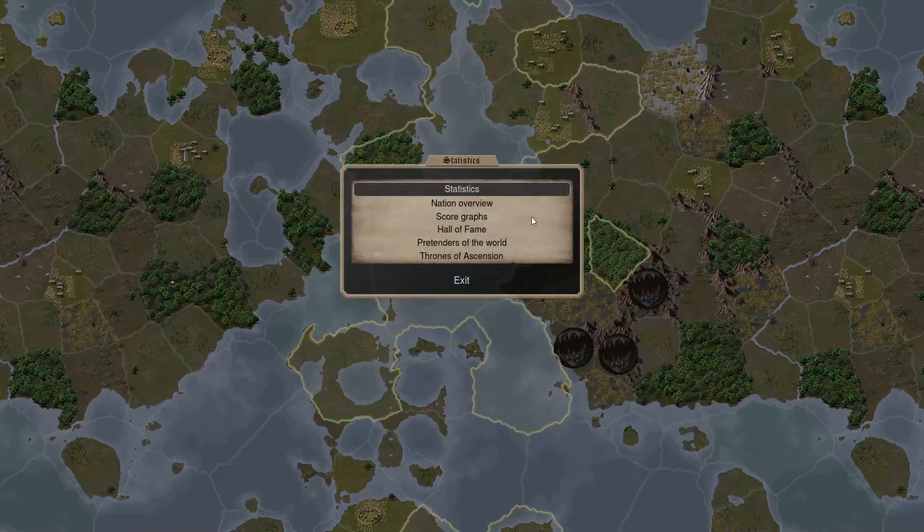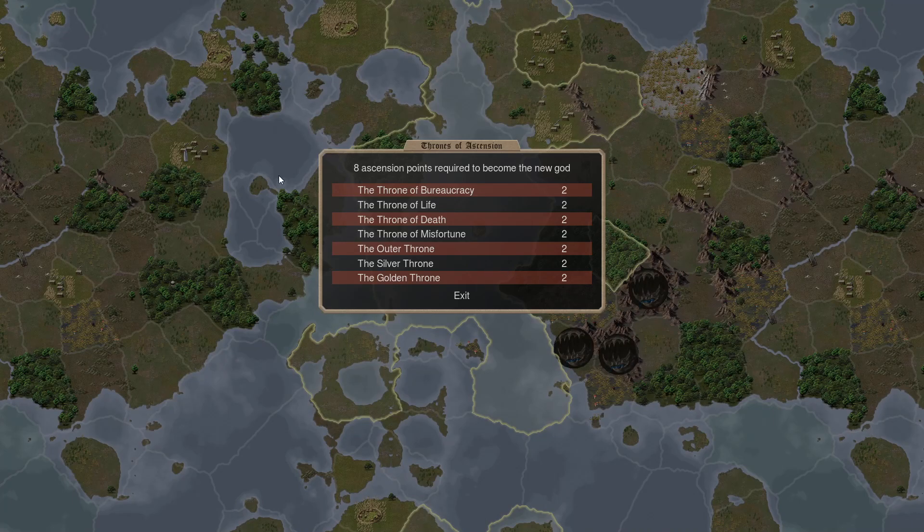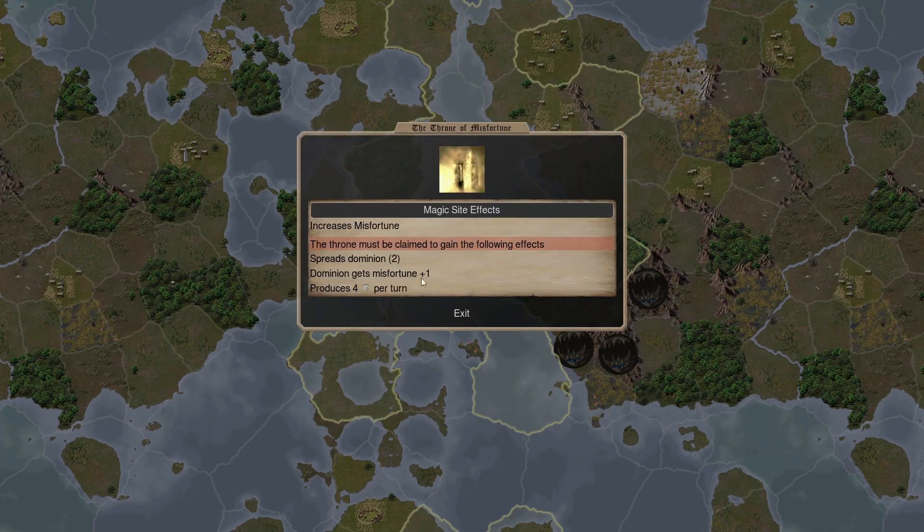I haven't talked about thrones at all. Here are the thrones we're playing with — we have seven level-two thrones: Bureaucracy, Life, Death, Misfortune, Outer, Silver, and Golden Throne. Silver and Golden are really good thrones, and Misfortune wouldn't hurt me since I'm already at max misfortune — so it's purely a positive throne for me. Life Growth plus one wouldn't do anything for me, and Bureaucracy is not great but fine, I suppose.